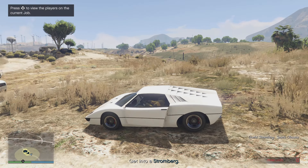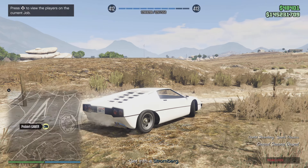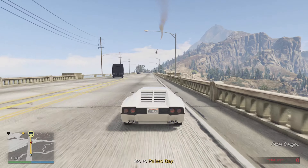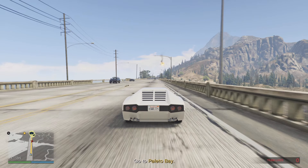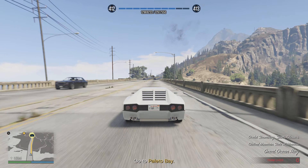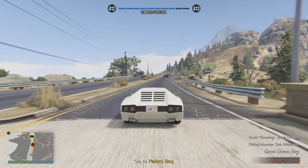Get in the Strombergs! The cars have been repaired and the ECUs are in the torpedo. Now we need you to split up into teams and look for that submarine. There are two separate areas to investigate. The Strombergs are now fully submersible and reinforced for all depths.